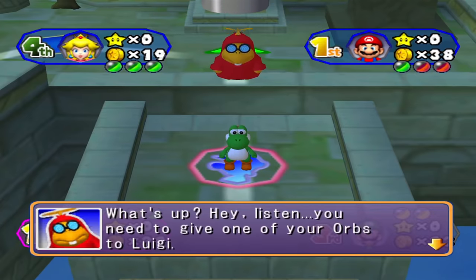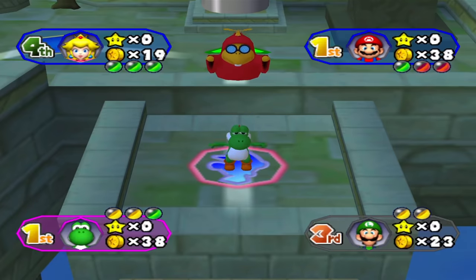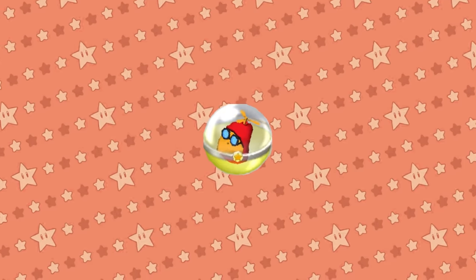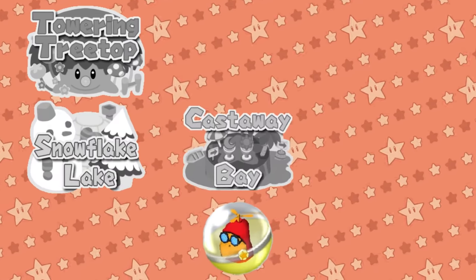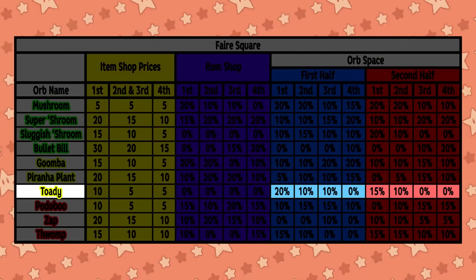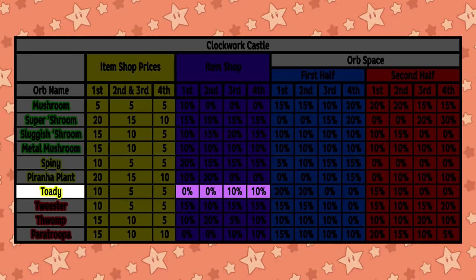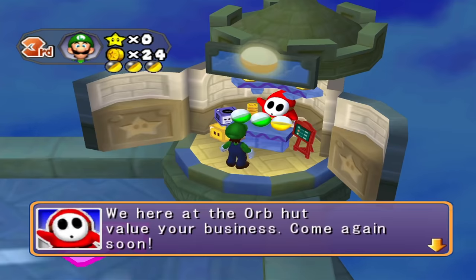Toady Orb: take an orb from an opponent who lands on it. If a player has multiple orbs in their inventory, the Toady will take one at random. Not one of my favorites, but if placed in a good spot this orb can be quite useful by keeping your orb stock up and your opponents down. Unfortunately, it isn't available on boards where it'd be most useful — it doesn't appear on Towering Treetop, Snowflake Lake, or Castaway Bay. It can only be found in Fair Square and Clockwork Castle. In Clockwork Castle's shop it has an average chance of showing up and its cost is cheap — so if your opponents are skilled and buying great orbs, grabbing one and throwing it onto the main path could help cripple the competition.